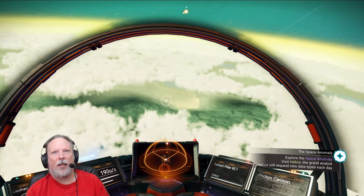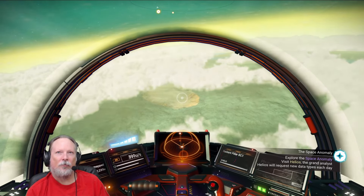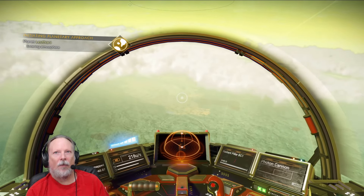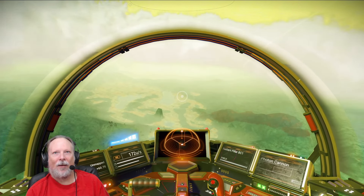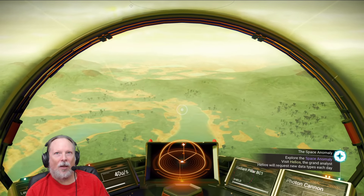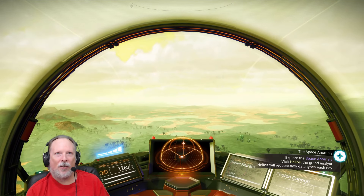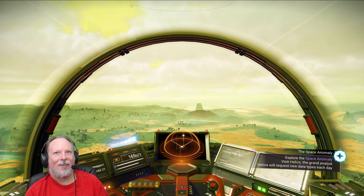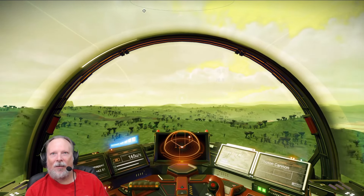I think we've got an edge of water right ahead so let's head in this direction. Planet Lathani. I love the rain on the canopy. We've definitely got bodies of water here — what I'm looking for is a big body of water. The soil looks pretty cool. Let's see if we can find an ocean or something — go until we run out of fuel. It's an interesting looking place.